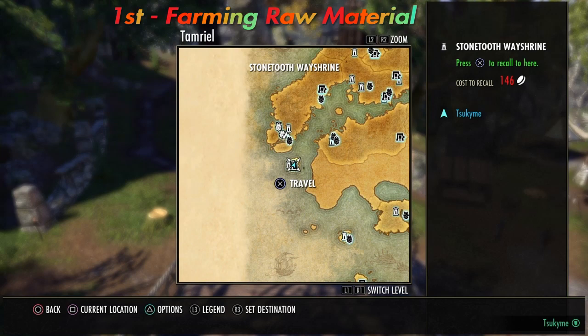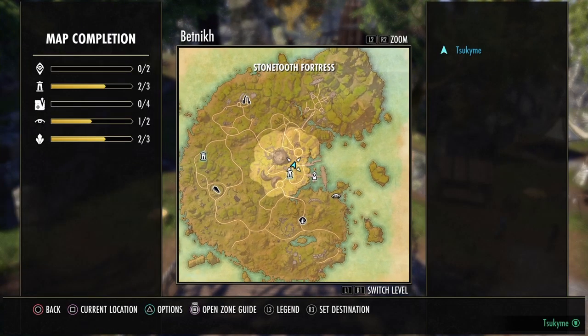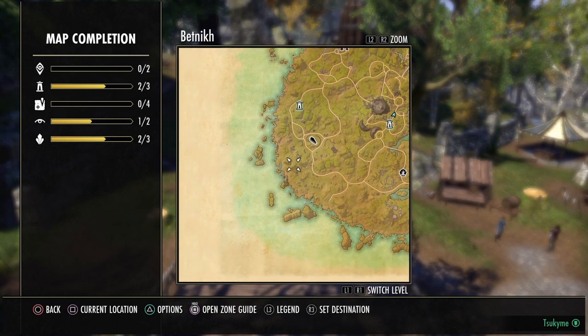The Batnik. For sure when you think about money and material farming, Batnik is probably one of the first places that comes to mind. It's a small island where, by going around, you get all the materials in less than 10 minutes.